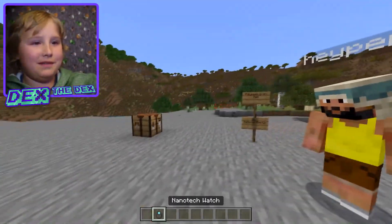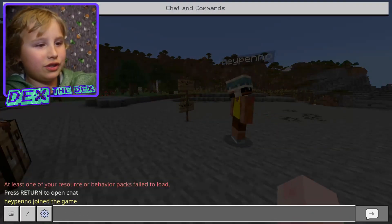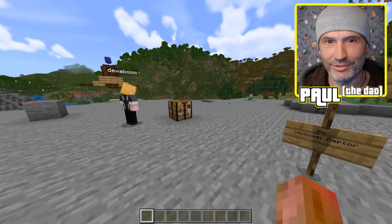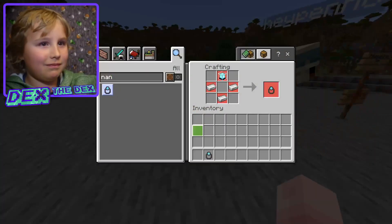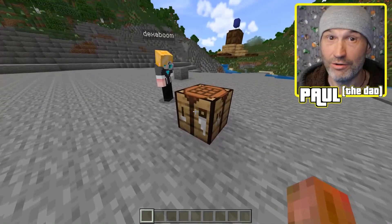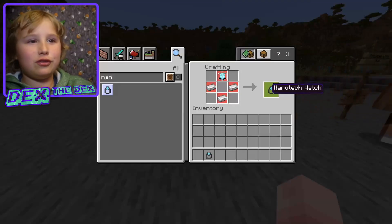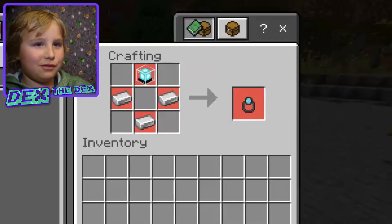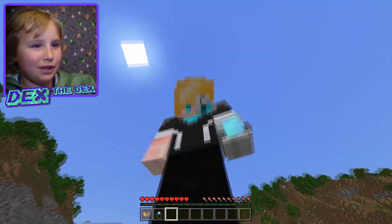To become Iron Man you'll need a nanotech watch. Iron Man does not have a nanotech watch — he's got a little button in his chest that he double clicks. Well, it's based on the comics. You craft it with three iron ingots and a beacon, so it's pretty expensive. But once you get it you can equip it and you look really cool.